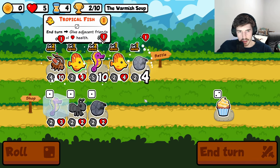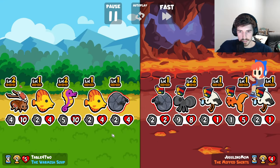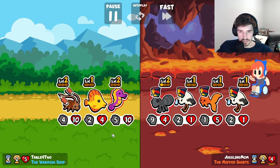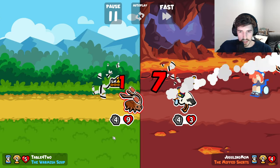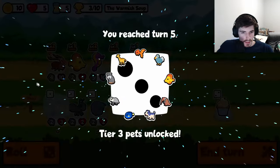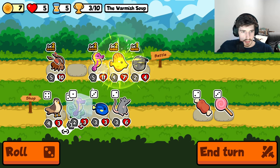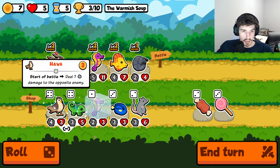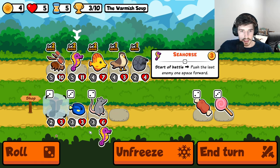I think pill bug needs to go soon, for sure. He's putting in his weight — he's earning his place. Tier 3. What have we got? Level up me.